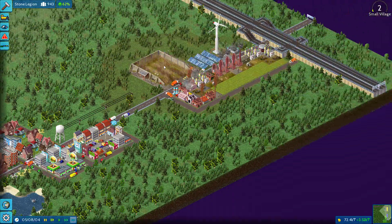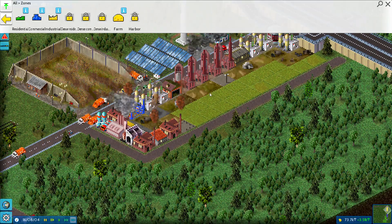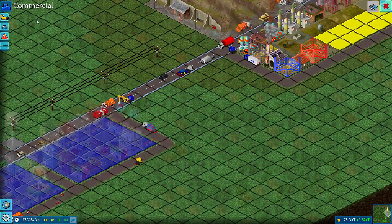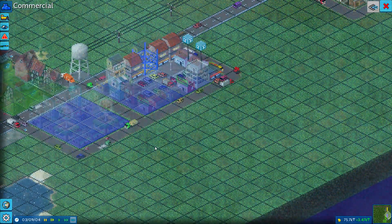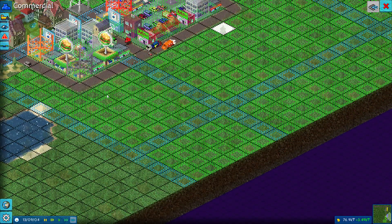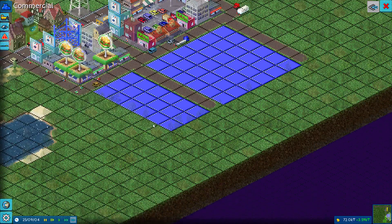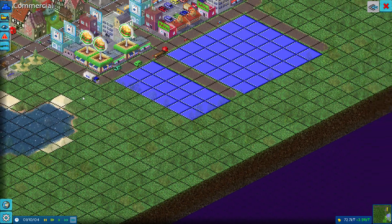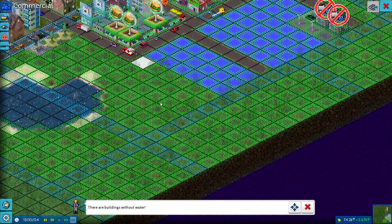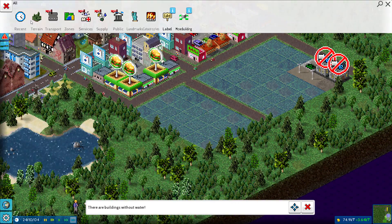Commercial and industry are still in demand. I don't know why industry isn't building back there if there's demand. We'll ignore it and build up commercial instead. I'm thinking I'll bring the commercial over here — oh I see, it's making the grids for you. That's what those grids mean — it does an auto road system. That's kind of cute, probably makes life easier when you're playing on a phone.